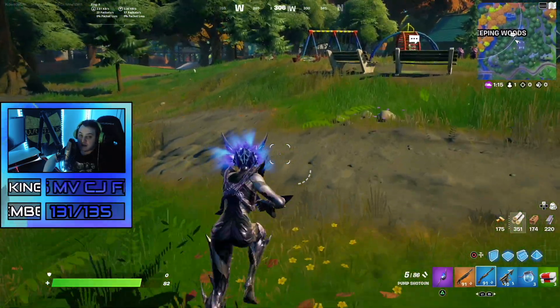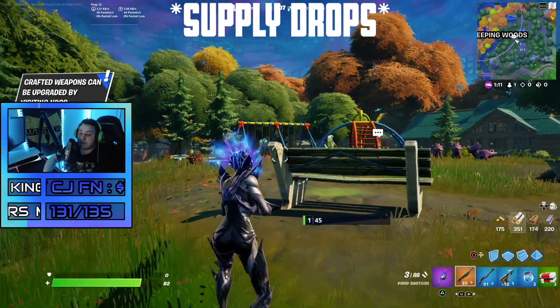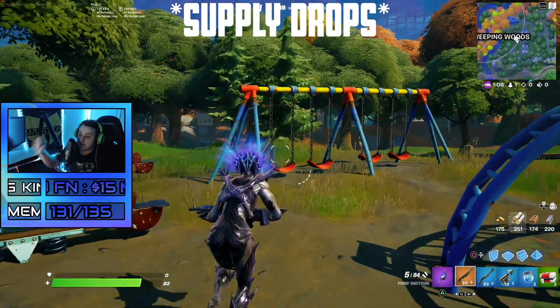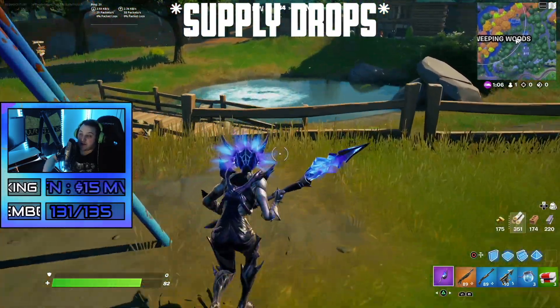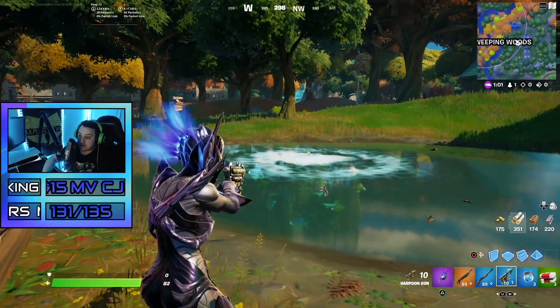The second way to get a shotgun — which is how I got this one — is through care packages. You open up a care package and it drops you a purple or gold pump. Really cool that they added them back into care packages.